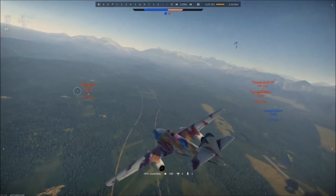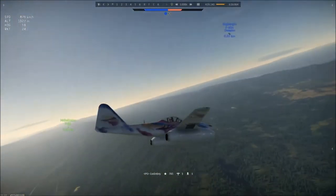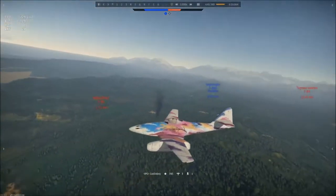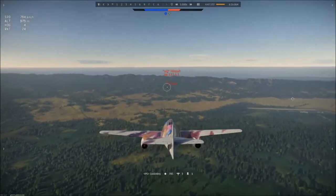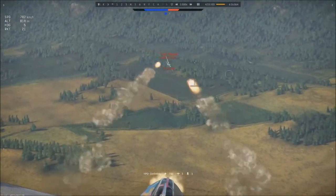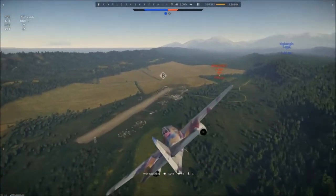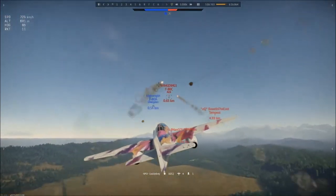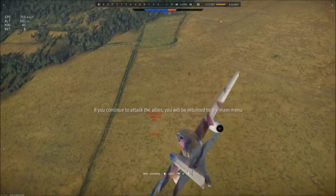Let's start with the most basic of the ME-262s, and that is the A1A. A little disclaimer: I will not be going over the Narwhal, the A1U4, or the A2A, as those are more unusual planes that deserve videos by themselves. The A1A has a top speed in realistic of 865 kilometers per hour, a turn time of 28 seconds, a rated climb of 20 meters per second, and a burst mass of 14.52 kilograms per second, coming from four short-barreled 30-millimeter MK-108 cannons. Its secondary armament is R4M aerial burst rockets.